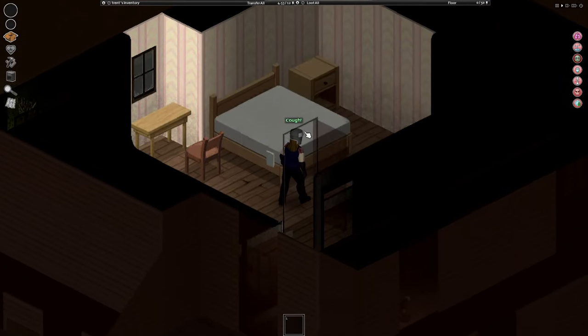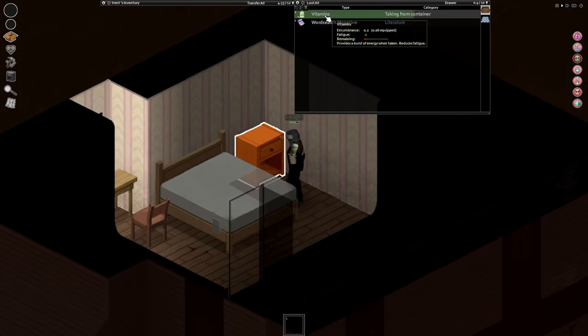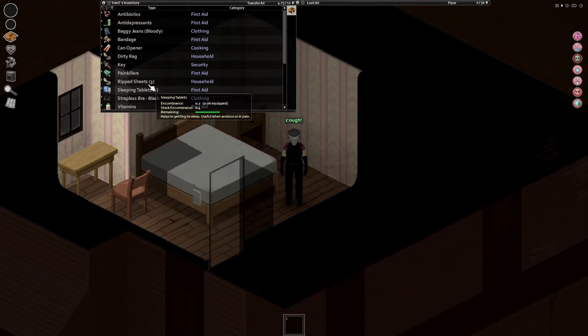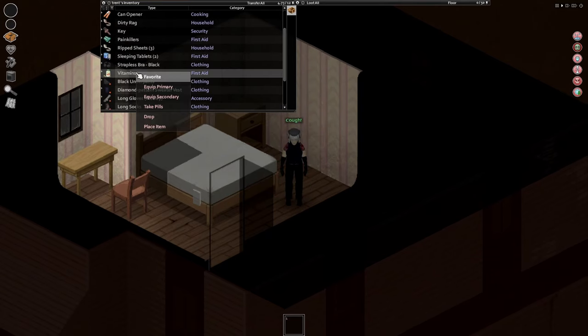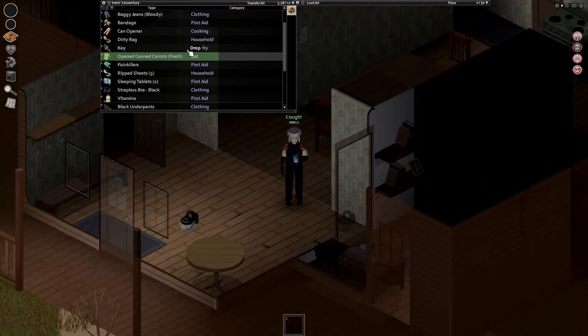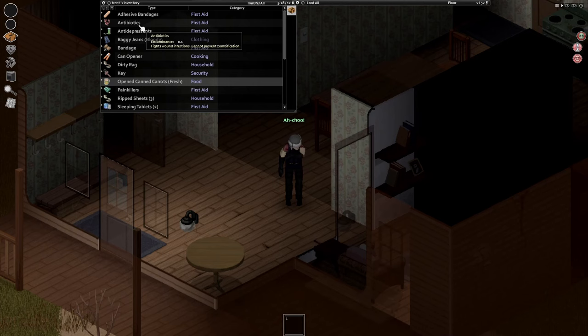After fighting off the last of the evil residents, I found the one item I was praying to find. Finally, daily vitamins. This was to hopefully cure my sickness and stop me coughing as much, which will in turn stop me attracting so many undead. Spent a short while inside the house just doing some self-care, getting rid of as many negative moodles as I possibly could, had a bit of food, had a bit of water.